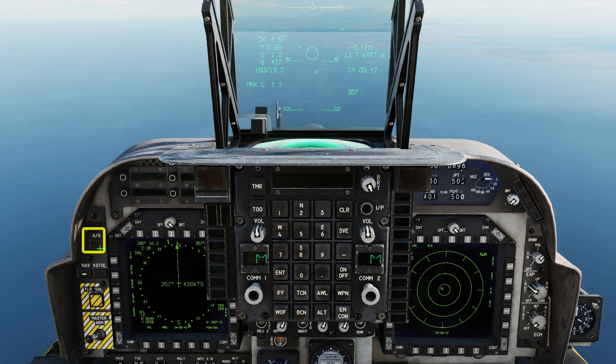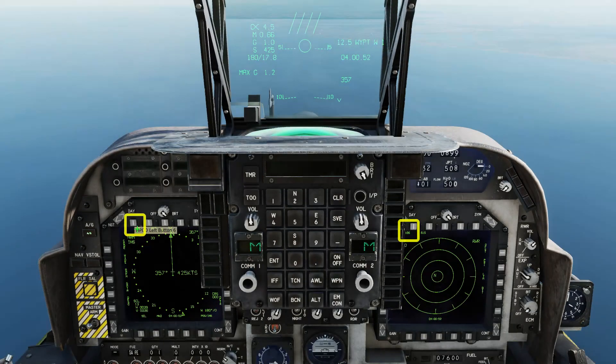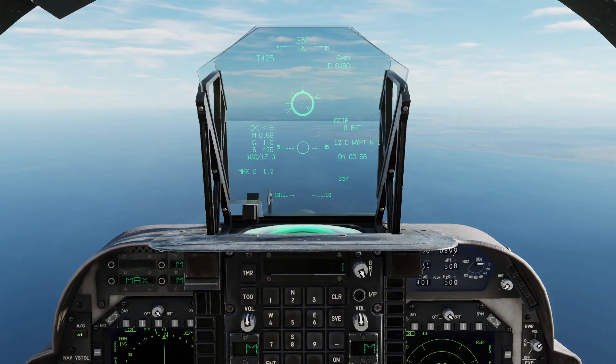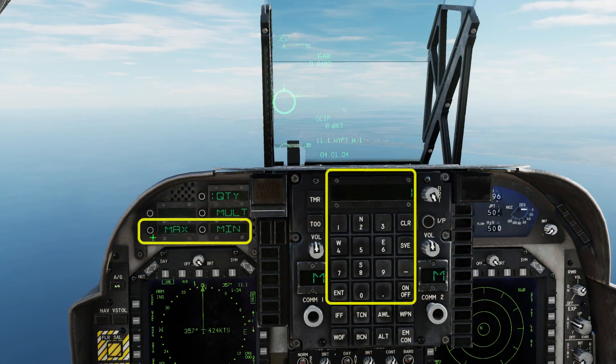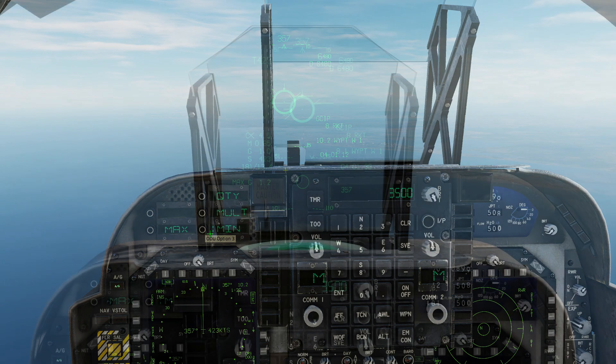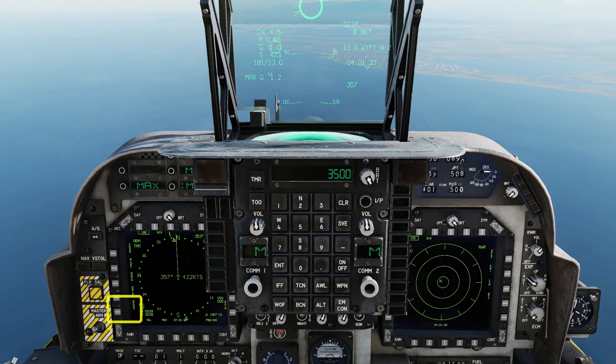Set Master Arm on, Air to Ground mode. Check that the DMT is on — this will help us to spot targets in the HUD. Select your rockets from either screen; we'll start with the Zunis. The rocket PIPA consists of a ranging clock with minimum and maximum range cues. Values for the range cues can be set in feet using the ODU. Press Waypoint Increment to select the target waypoint, then press Designate to set it as a ground target.